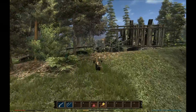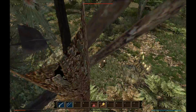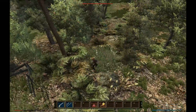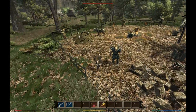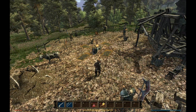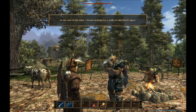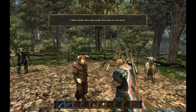I believe one of the artifacts of Adanos - I believe that's the name of the one god. Okay, what did I anger this time? Goblins. That's extremely easy if you can actually hit them. Yeah, one of the rings, which is one of the artifacts, gives you like plus fifty life energy. In the cave to the west, I found nothing but a pride of saber-toothed tigers. They seem to be pretty distraught. I don't think that they made this mess on the farm.